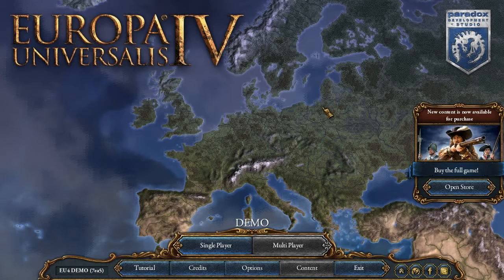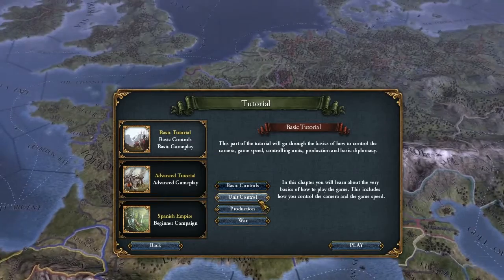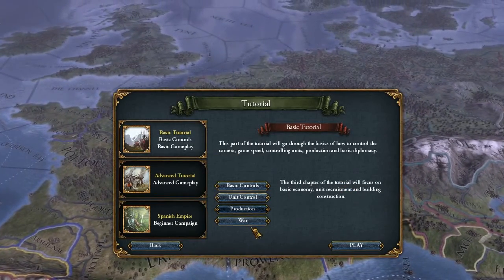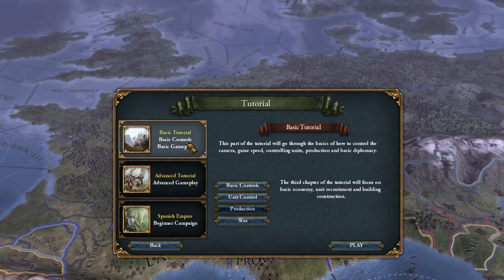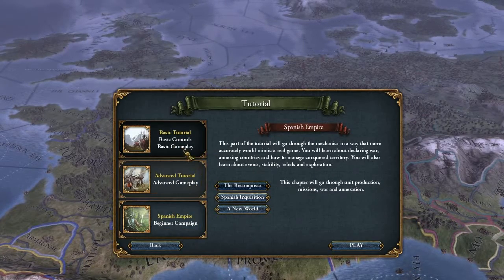Hi guys, this is my very first let's play and I'm going to check out the Europa Universalis 4 demo. I have already played the tutorial and I noticed they vastly improved it from the first game, explaining a lot more features. The tutorial is divided into three parts, which you can check out yourself if you download the demo.